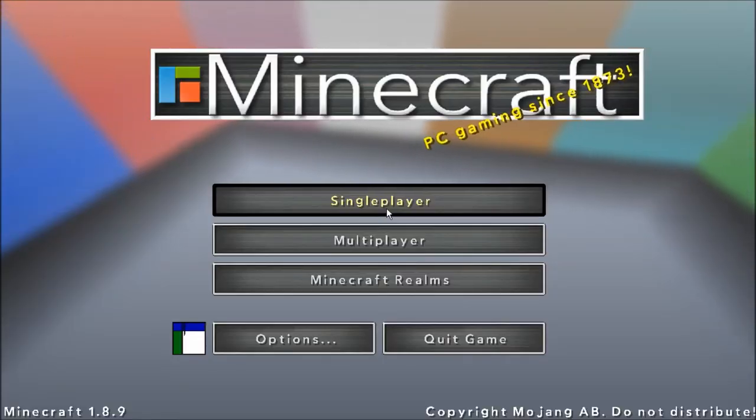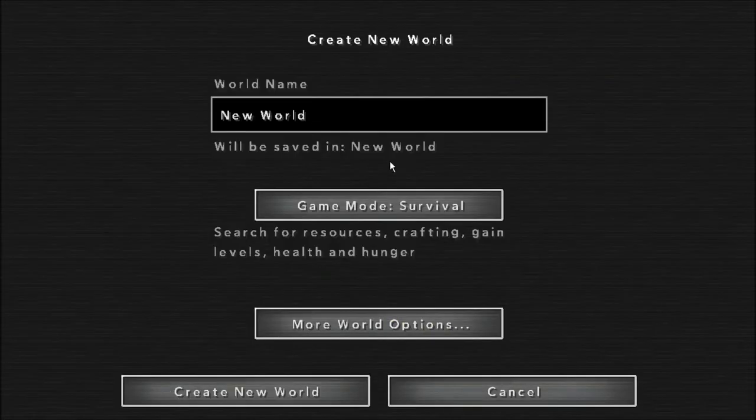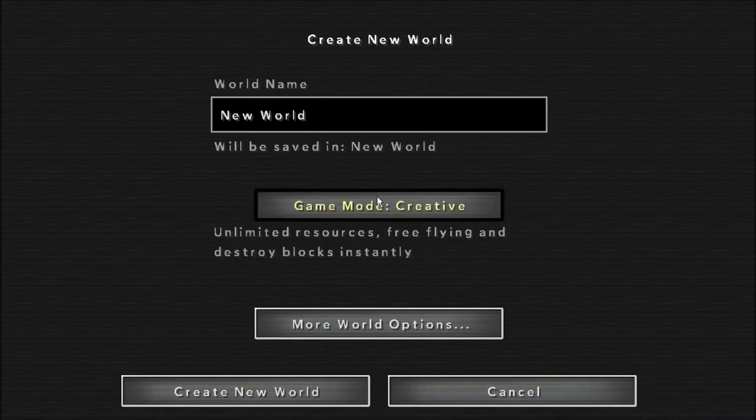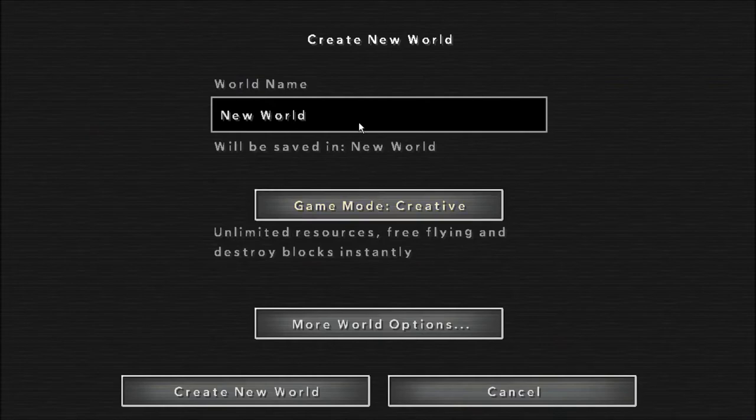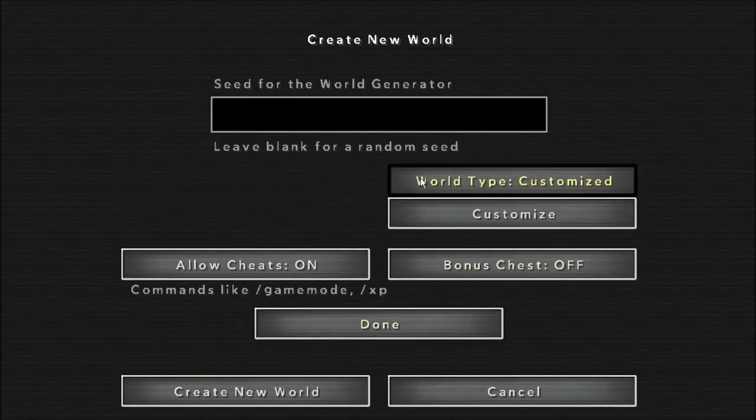What's up everybody, it's Impractical Gamer here again, and today I'm bringing you another Minecraft tutorial. This one's going to be how to get guns in Minecraft — yeah, that's right, vanilla Minecraft. How to get guns. Yeah, it looks cool and yeah, stuff like that.